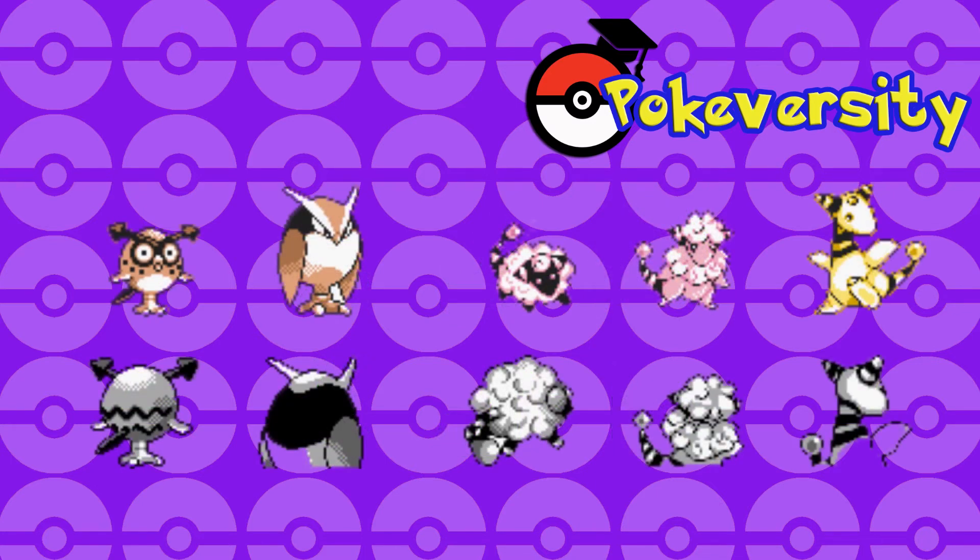Next up we've got Noctowl and Hoothoot looking a bit different. If you look at Noctowl here it's kind of taller and just altogether different. Hoothoot's got these little dots all over it and the back is a bit more stripey than the final design. Mareep, Flaaffy, and Ampharos look very similar to how they looked in the final game — the only interesting thing is Mareep is pink, which is Mareep's shiny sprite now, so they decided the yellowish blue was better.